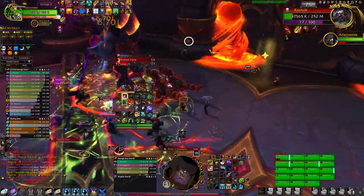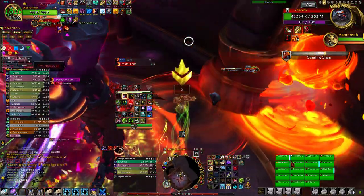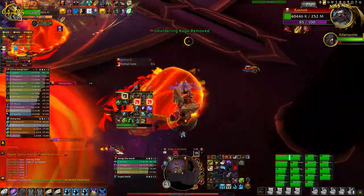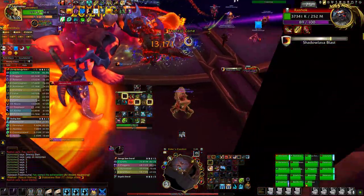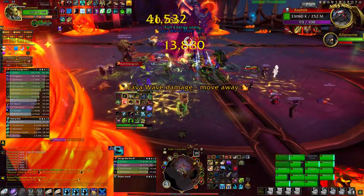One last pull — try to keep it on the yellow side if you can. After this, front two go mid. Get your defenses ready in case he does that again.